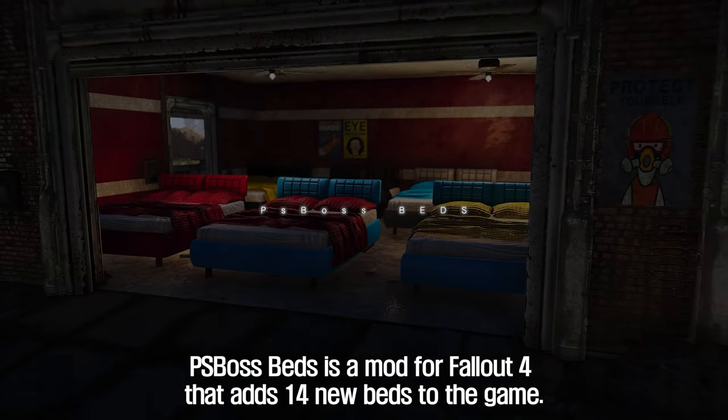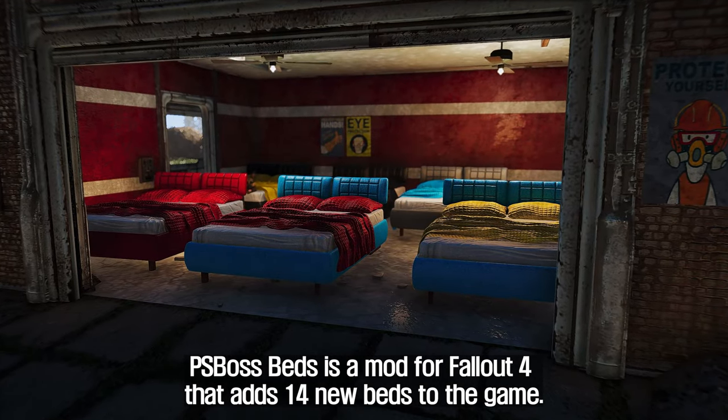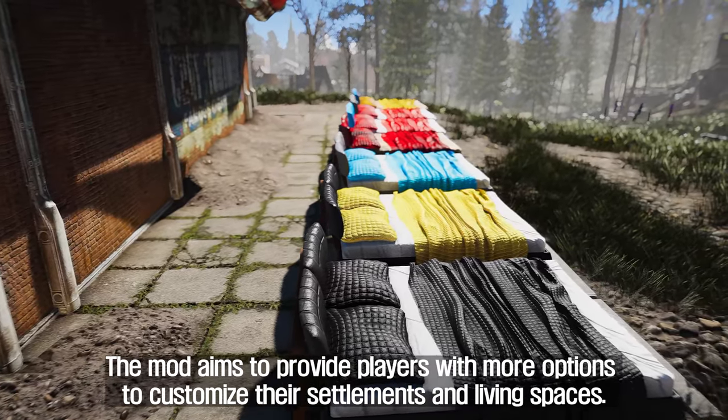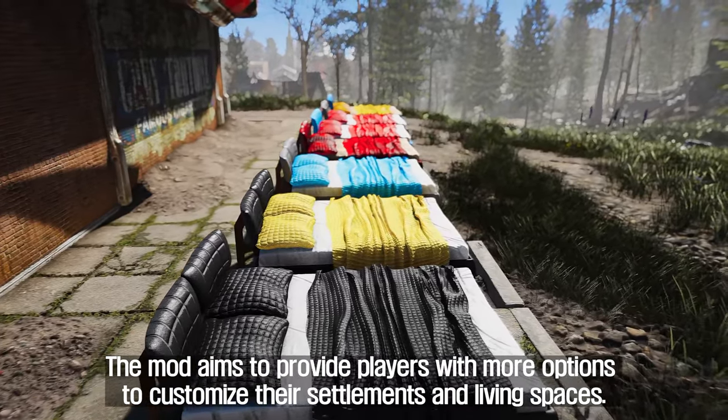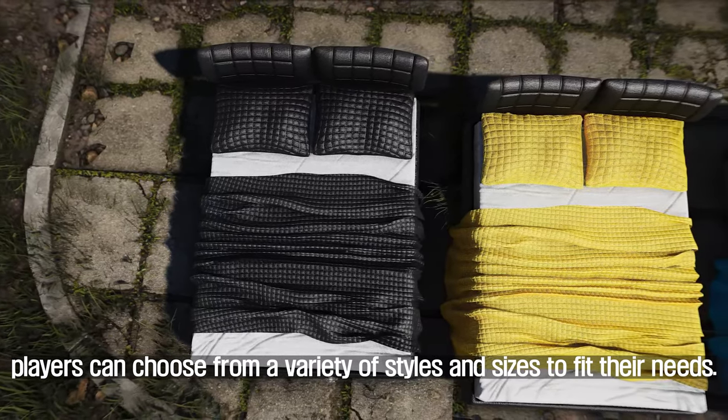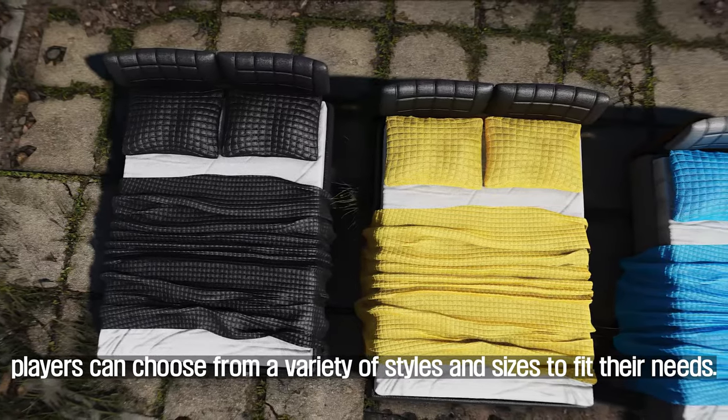The second is PS Boss Beds. PS Boss Beds is a mod for Fallout 4 that adds 14 new beds to the game. The mod aims to provide players with more options to customize their settlements and living spaces. With the addition of new beds, players can choose from a variety of styles and sizes to fit their needs.